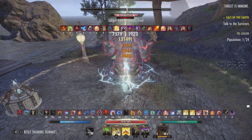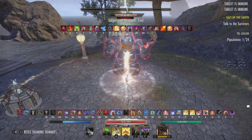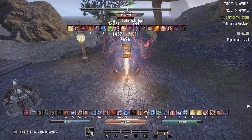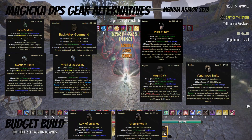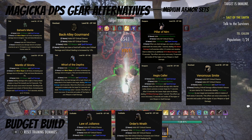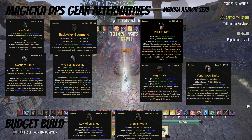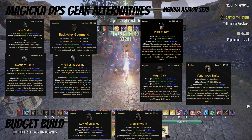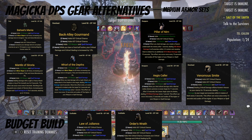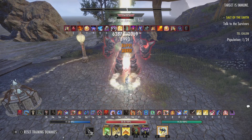Some closing thoughts: this is a hybrid build, meaning we are lacking penetration. Depending on how optimized your group is, I definitely recommend running a different set, especially in light armor, if you need more penetration. Some good alternatives would be Seroria, Busybody, or even Back Alley Gourmand. You could also run Pillar of Nirn, Ages of Color, or Venomous Smite in place of Deadly or Reliquen depending on whether you need the penetration.